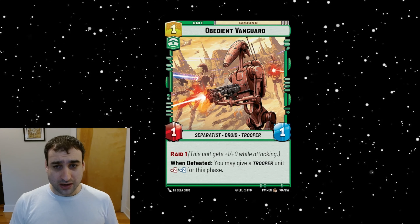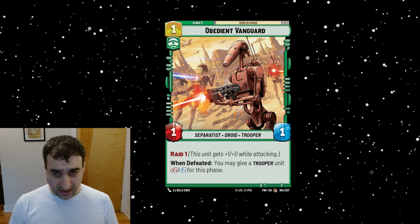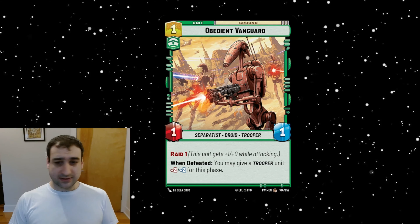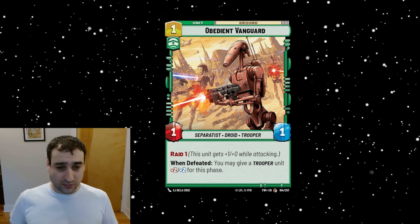Next is Obedient Vanguard — a one-cost command unit, a one-one Cyber Destroyed Trooper, non-villainy, with Raid One. When defeated, you may give a trooper unit plus-two plus-two for this phase. It's a little aggro droid that gives you some value when it dies, so you can Exploit it. I think there are better little fodder units most of the time. There is an angle in this set about an aggro droid deck going wide and dealing damage, and this maybe fits there, but I think it's unlikely.